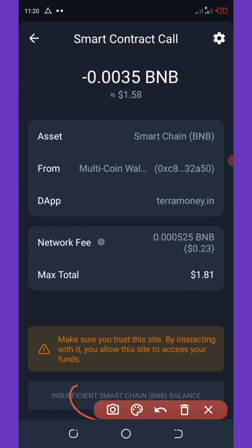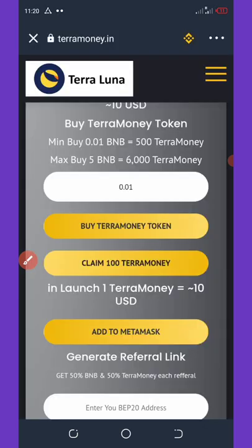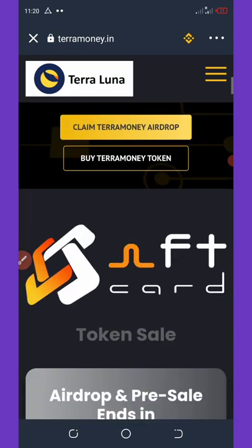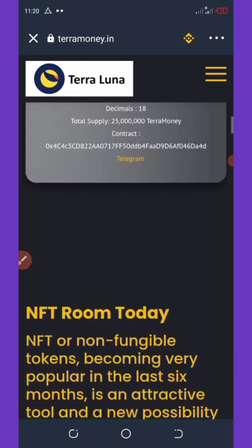After setting the gas fee, click on the transaction button at the bottom of your screen. Once you do that, this coin will be automatically sent to your wallet. The next way to earn from this airdrop for free is by referring your friends.